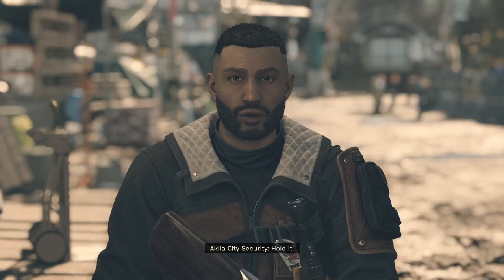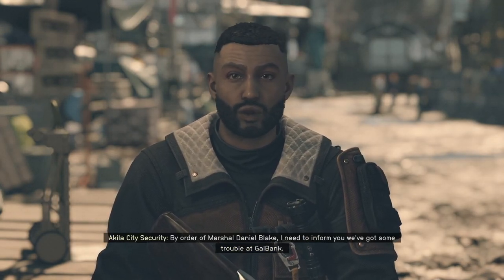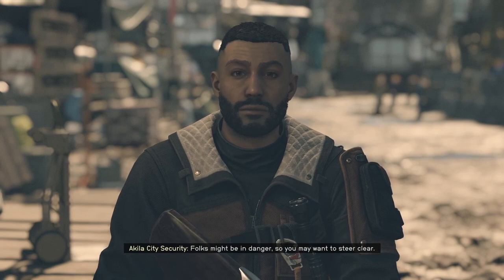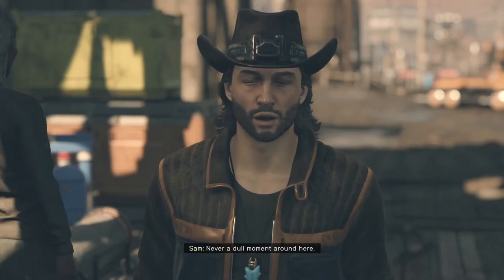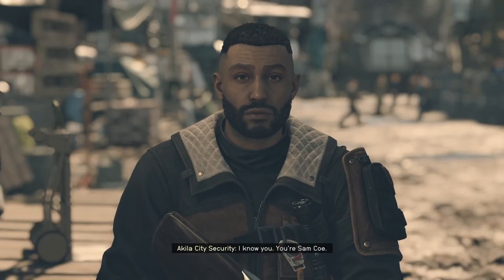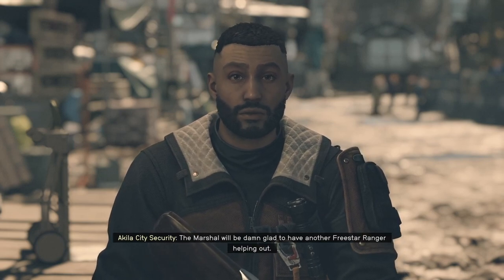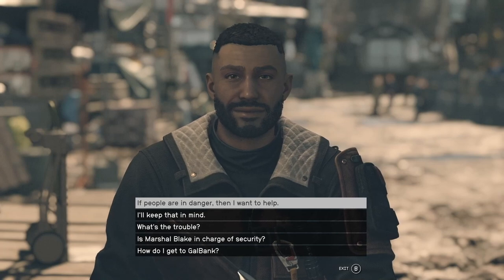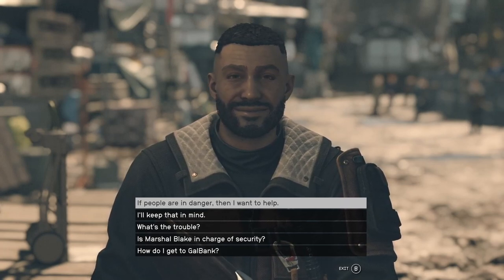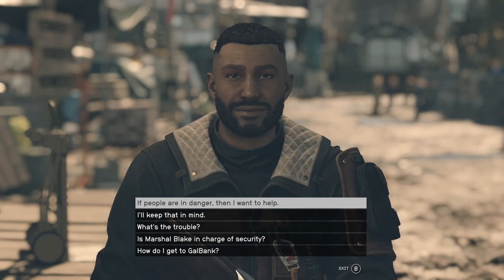This was my first visit to Akila City, and if it's your first visit as well — which is quite likely — a guy at the gate is going to stop you as you enter. There's a side mission you're going to need to complete before you do anything called Job Gone Wrong. If you've already completed this side mission you won't be stopped at the gate and can skip this step. I don't think you can go wrong in this conversation, but make sure you choose the options that say you want to help them.